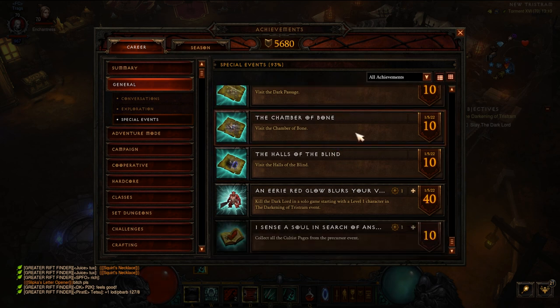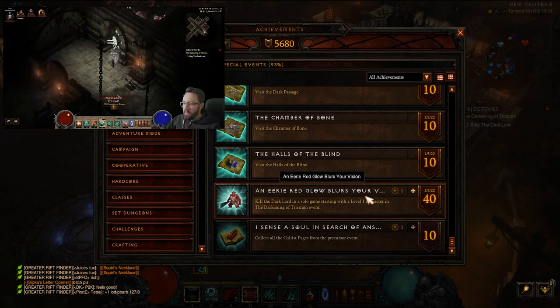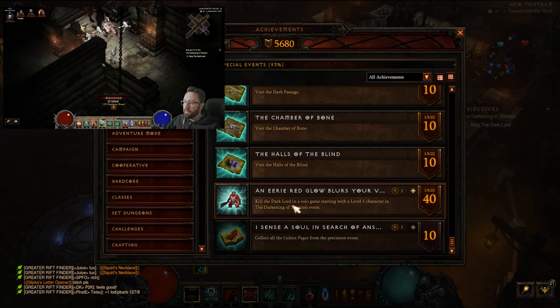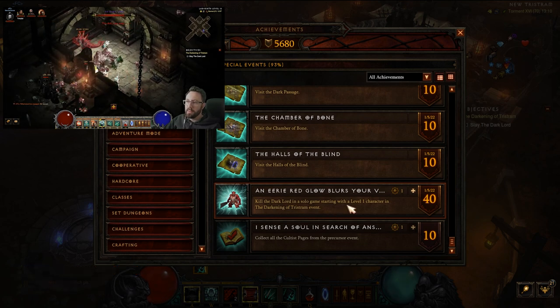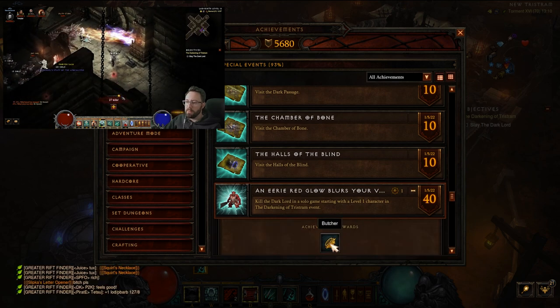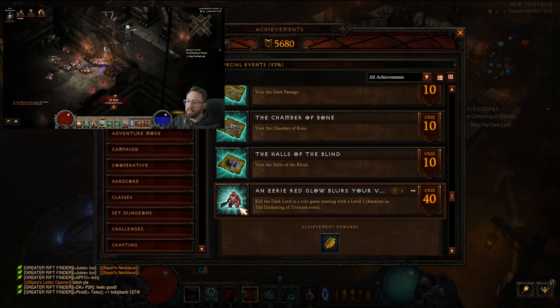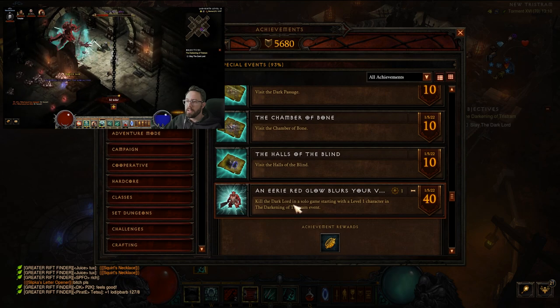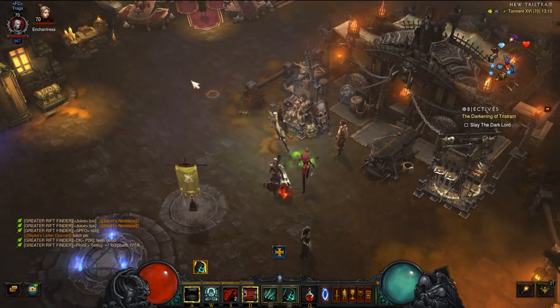The next one — and this is how you get the Butcher pet — is 'An Eerie Red Glow Blurs Your Vision.' To do this you have to make a level one character. You can use paragon and the cube, you just have to make a new level one character and then kill Diablo. You can put your paragon in and put gems in, and that will give you the Butcher pet.